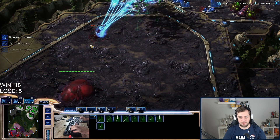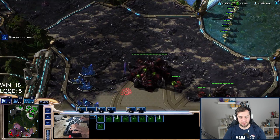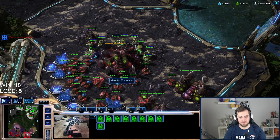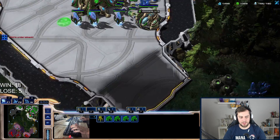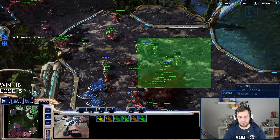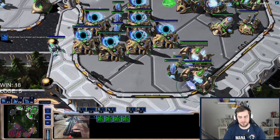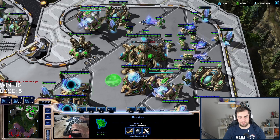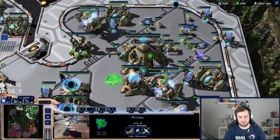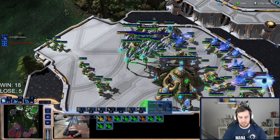The zealots will deal a lot of damage to the third base. Zealots move in, I recall the void rays and now have free reign. I can snipe this base and run away — use three zealots as a distraction so the rest can escape. He actually has a lot of mutas, more than I can handle at the moment. I need to counter-attack on the left side of the map.